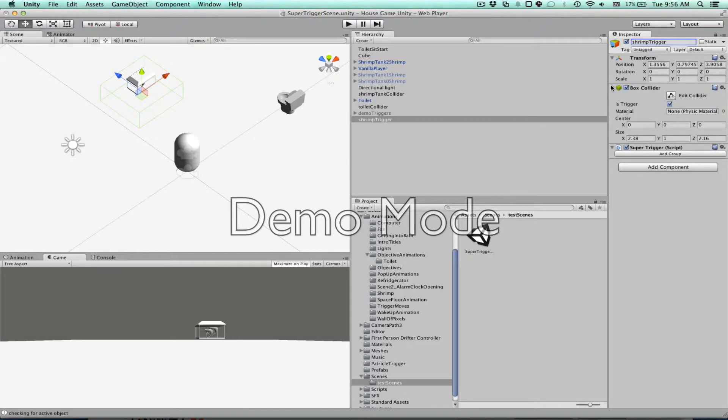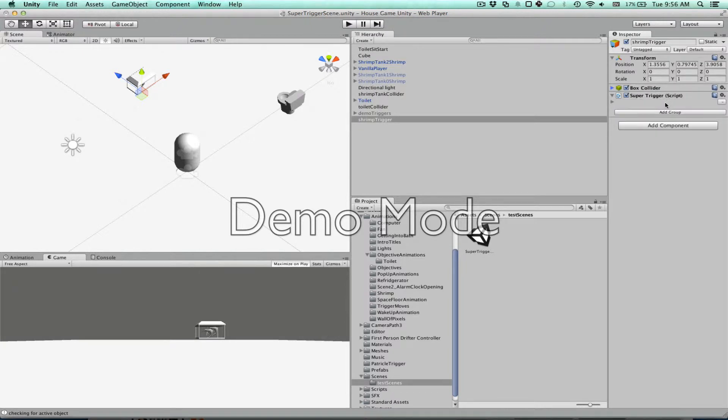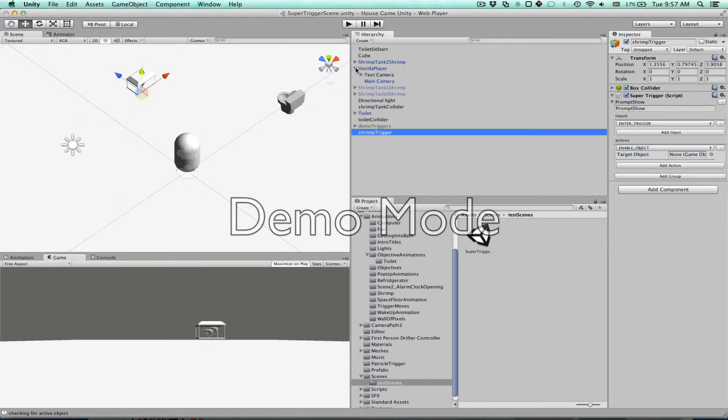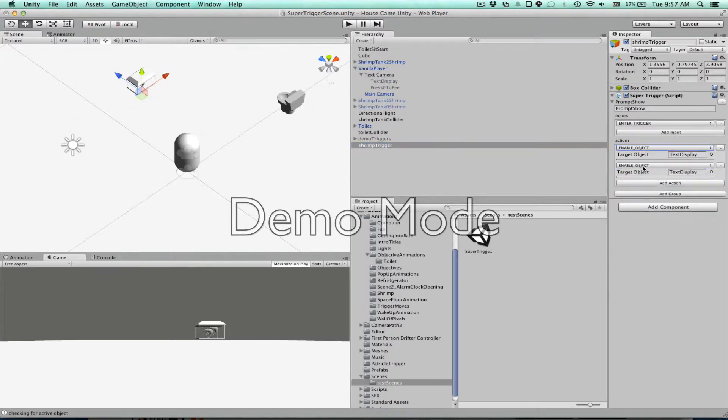The super trigger starts out empty and then you add groups to it that basically trigger events. So we'll add a new group — we'll call this the prompt show. We'll add an input, which is when you enter the trigger. When you enter the trigger, do an action. Add an action — when you enter the trigger, we'll say enable object. I have a text attached to this camera called text display. I'll add another action that sets the text — set text of text display to press E to eat shrimp.